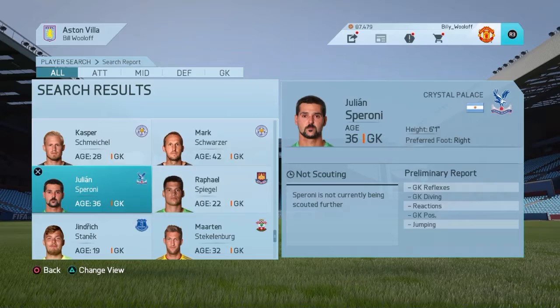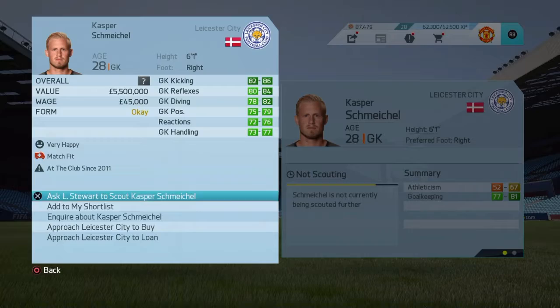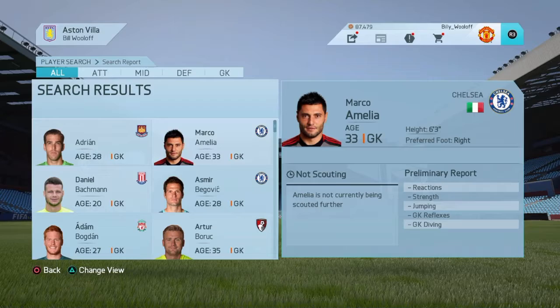Kasper Schmeichel would be a good buy — he's 28. I might actually inquire about him. Robles — he's a good goalkeeper, I'm going to inquire about him as well. And Pantillamon — I'll inquire about him too. That seems to be all of them.